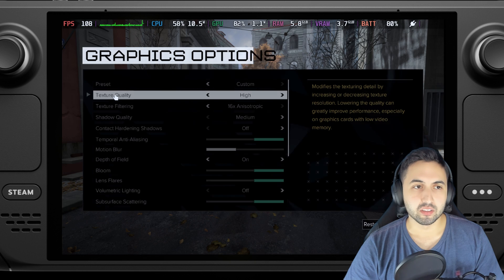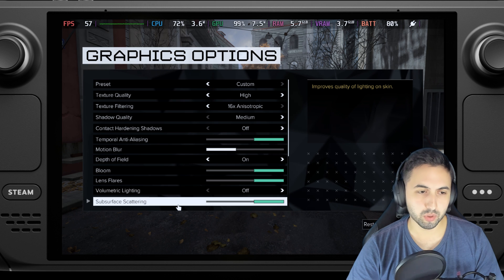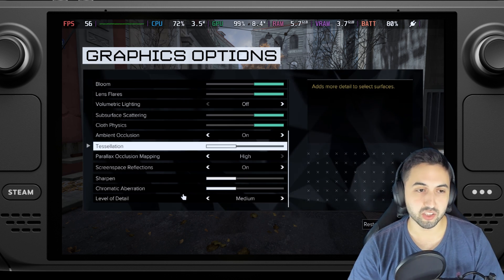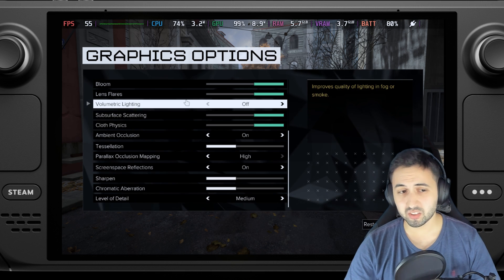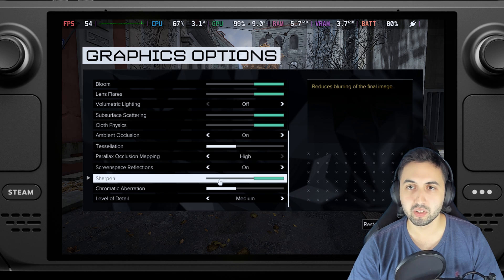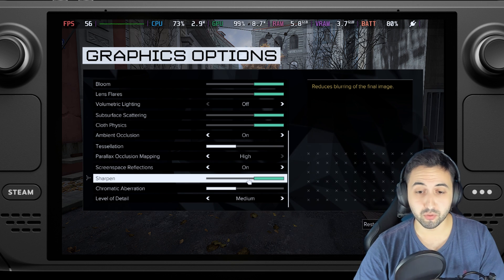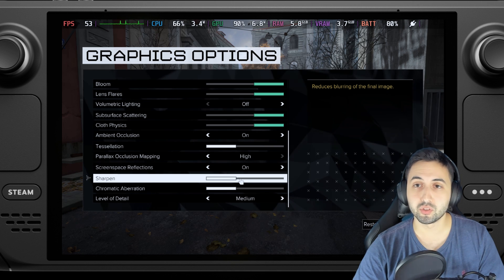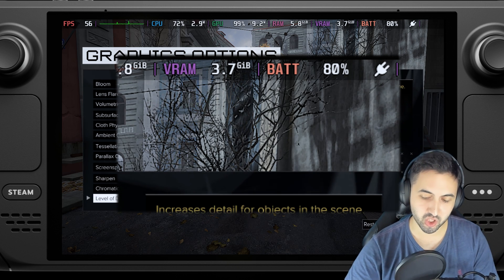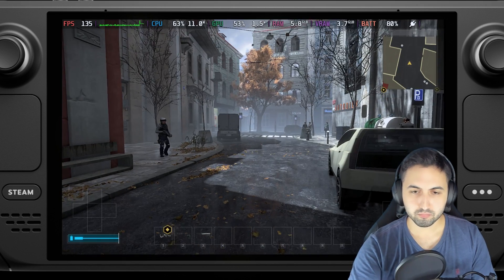Otherwise it runs basically the same. At 800p, these are the settings — I lowered some things to maintain performance, such as volumetric lighting and tessellation. Otherwise everything is between medium and high, which looks pretty good. Also, sharpening is a little over-sharpened — I'm not sure if that's the intended look, but if you look at the trees on the right you can notice it's a bit too much.